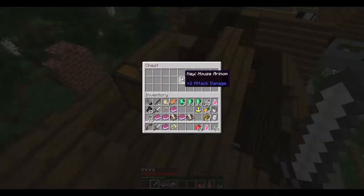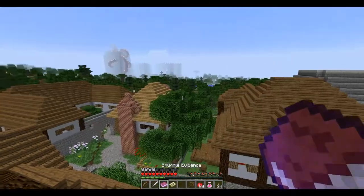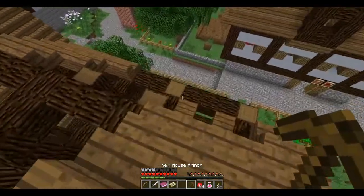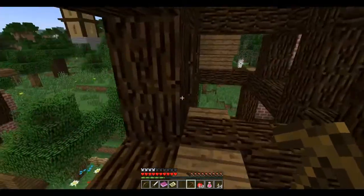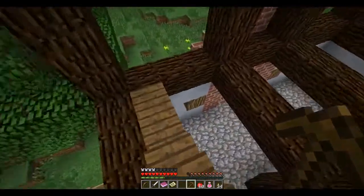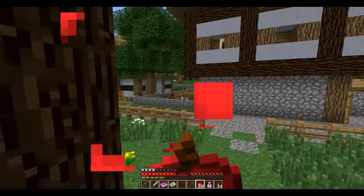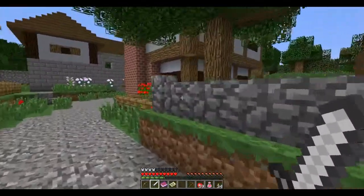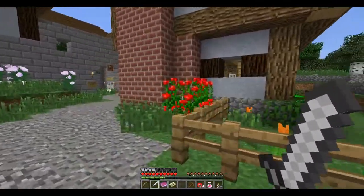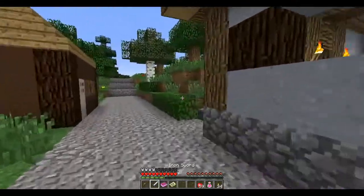We got a key to House Aranam. Now where was Aranam's house? I think it's that one. So let's get back down. I am going to be careful, even though I do have that feather shirt thing, because I don't want to take too much damage. And let's head over to the house of Aranam. We'll see if we need to get to the basement. We'll read the book again — let's do that.